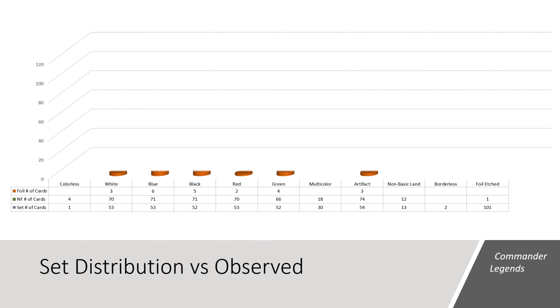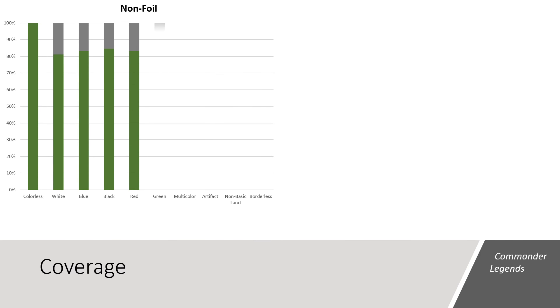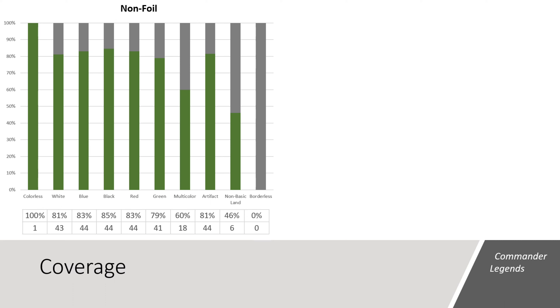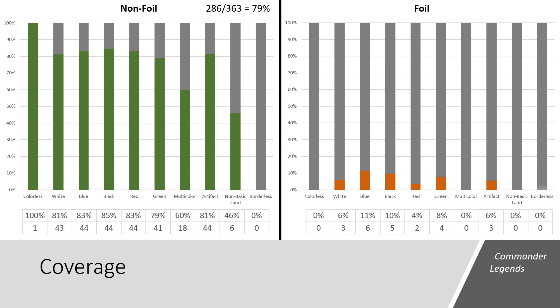Now that we know what we're eligible to see, let's chart it and see how much we observed. This chart shows all the foils in orange, the non-foils in green, and the set in gray as our baseline. Based on the data, we can see that this box had a pretty even spread of the non-foils between the 5 primary colors of Magic, ranging between 66 and 71 cards each. In the foil space, we saw 23 total cards, plus 1 foil etched. This draft booster box contained 286 unique non-foil cards from the 363 cards we were eligible to see, giving us a coverage percentage of 79% of the non-foils. Seeing only one foil etched out of a possible 101 cards, this gave us just under 1% coverage. In the foil space, we saw 23 out of 363 cards, giving us about 6% coverage.